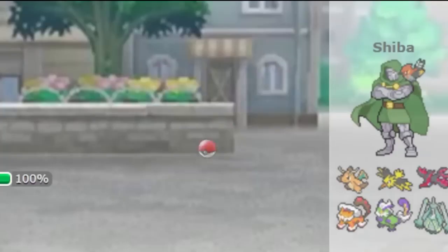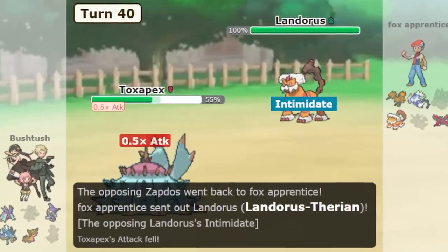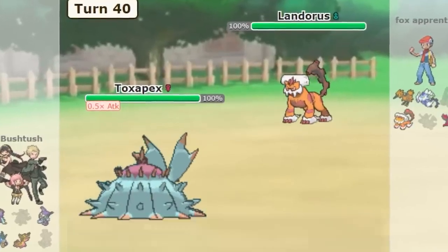Competitive Monotype Pokemon is a format where all your Pokemon have to share the same type. For example, if you pick the Water type, you can use Pokemon like Gyarados or Swampert.